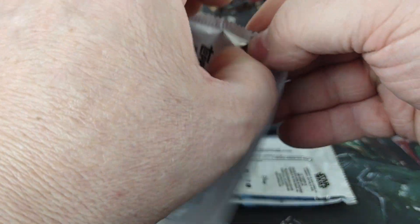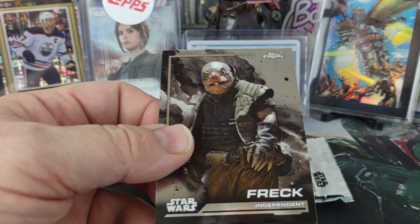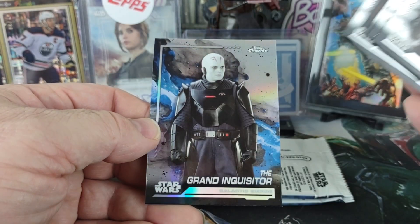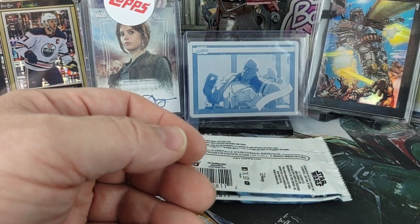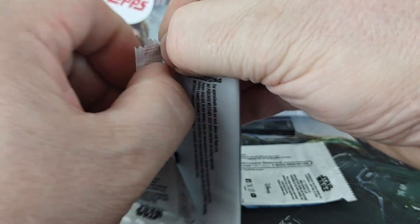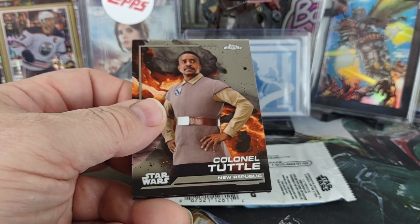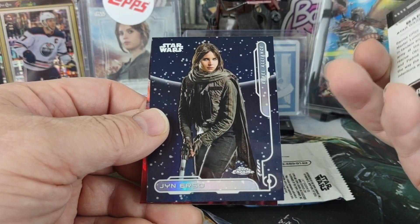That's something I cannot argue about, but the Red Ray Waves look really good — there's no doubt about it. It'd be nice to get something else in the boxes. Grand Inquisitor on the refractor. We should be able to pull one final Red Ray Wave from this box, and we have another Jyn Erso.